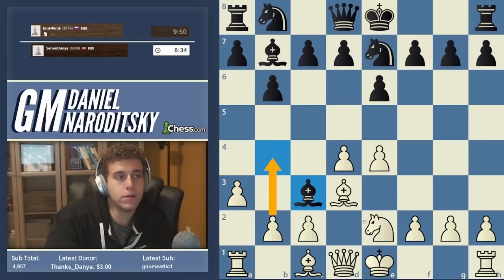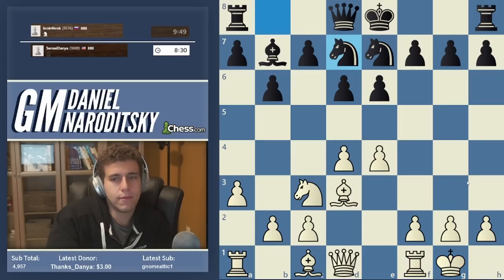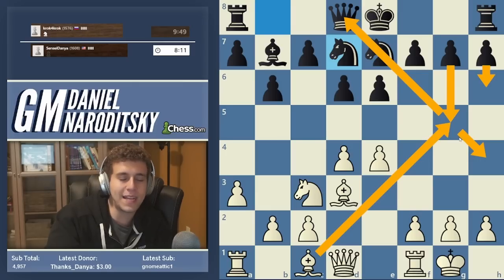Now we've gotten all the development stuff out of the way. I know a lot of you are thinking, let's play bishop g5 — I don't love that move. Why don't I love that move? Because it sort of shoots into nothingness, and it allows h6, bishop h4, g5. It allows black to get his pawns in motion on the king's side. A move like that is highly overrated.